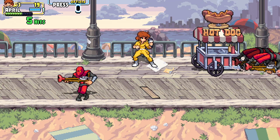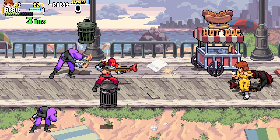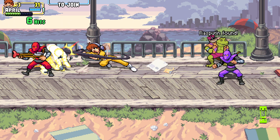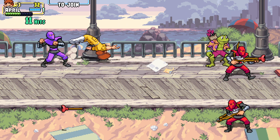So we need to defeat six enemies using power pizza and two enemies using traps. I'm hoping I can get one of them to walk over the floorboard. We did get Rasputin.